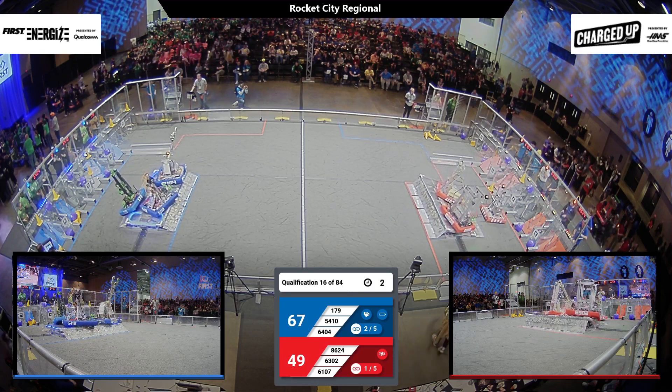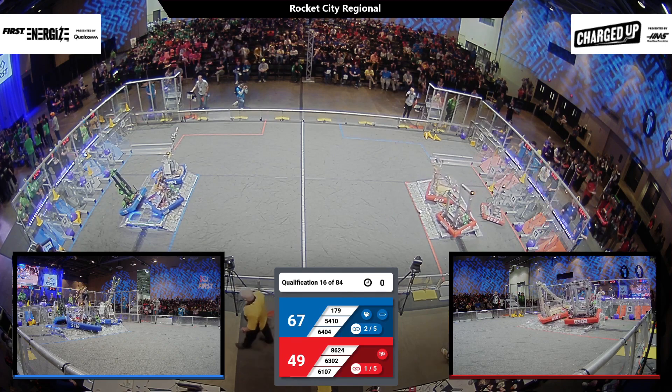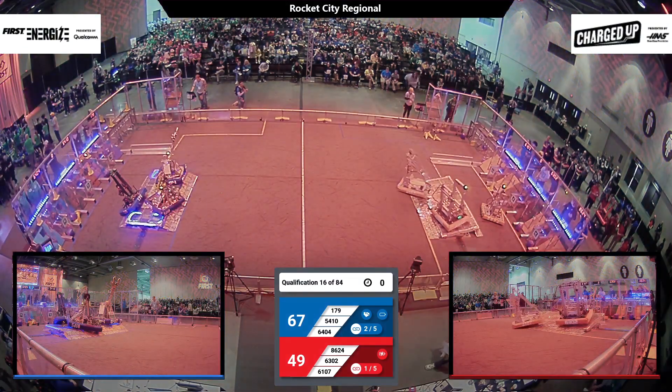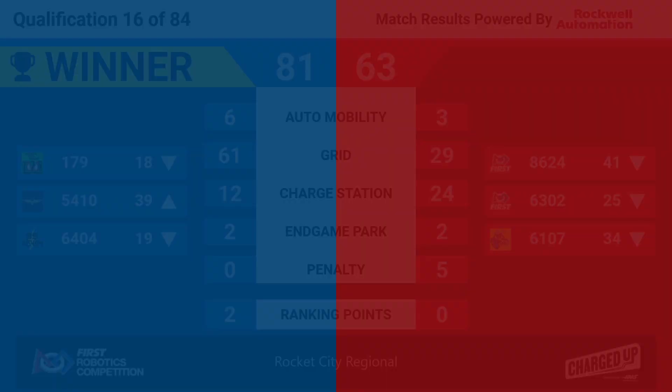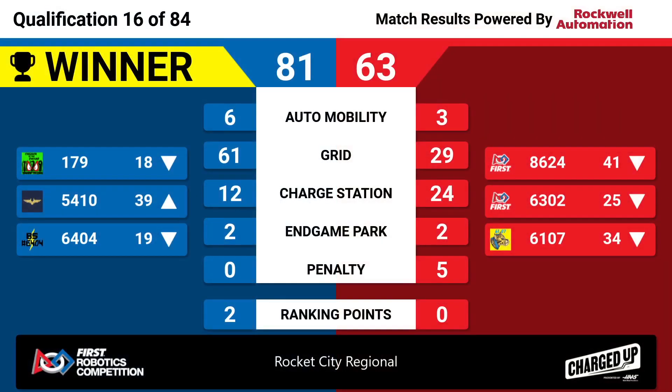It looks like 5410 is actually on top of the Swamp Thing robot, and they're going to try and get that balance there. 6302 on the red alliance side is also looking for the balance — and we don't see that happen. Even though they weren't balanced with the charge station at the end of the match.